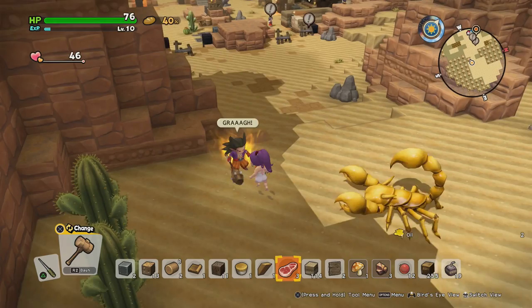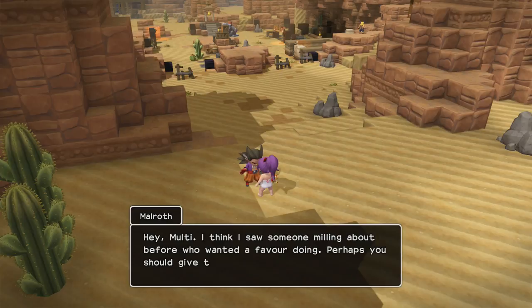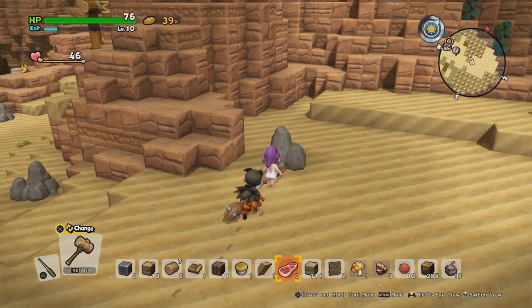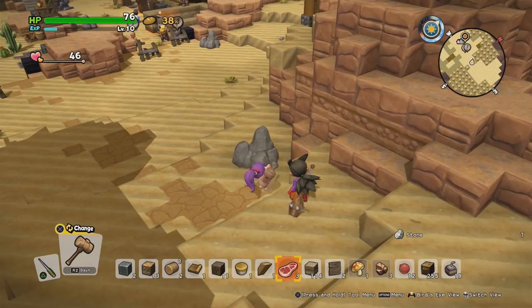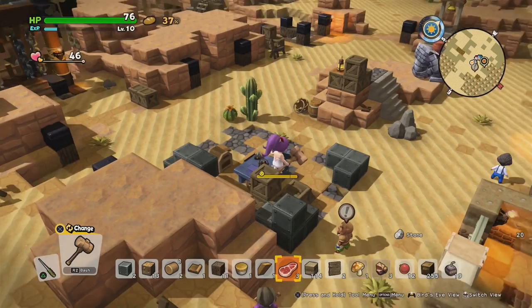He's still on fire from the last time he powered up — I don't know if that's good or not. Did you see how much damage he just did? Hey Malty, I think I saw someone milling about before who wanted a favour doing — perhaps you should give them a shout. Do you mean the quest I've already picked up? I'm assuming that's what he's talking about. Okay, I need some stone, so I'm just gonna quickly grab some over here. Malroth is well strong now — look, it takes me like 10 hits to do this and he just comes over with his club and boom, all the stone is broken.